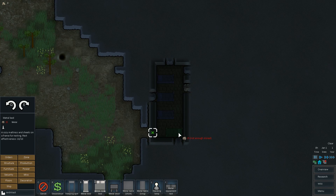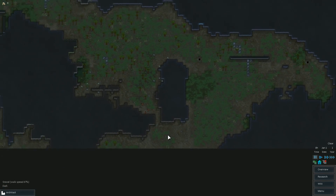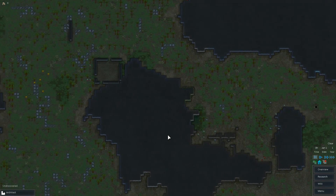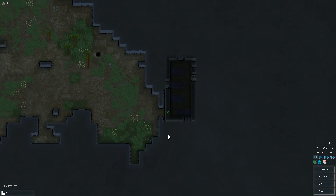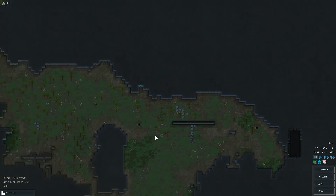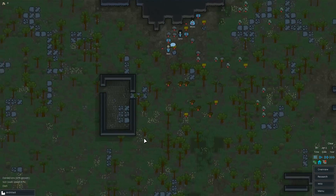And just in case somebody gets sick, there'll be a medical bed. Because again there are diseases and I don't know if they're contagious. I don't know if you can have a pandemic. So I'm not going to be sticking with the dormitory for very long — it's going to be separate bedrooms, but they won't be huge.